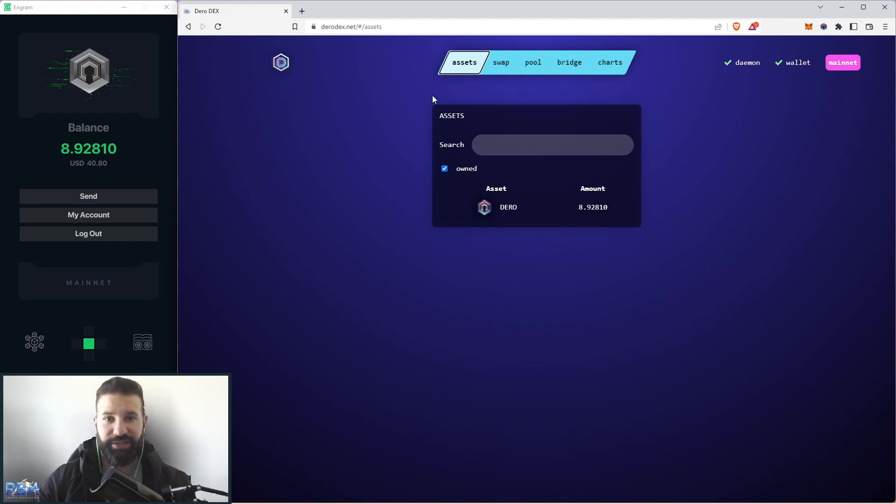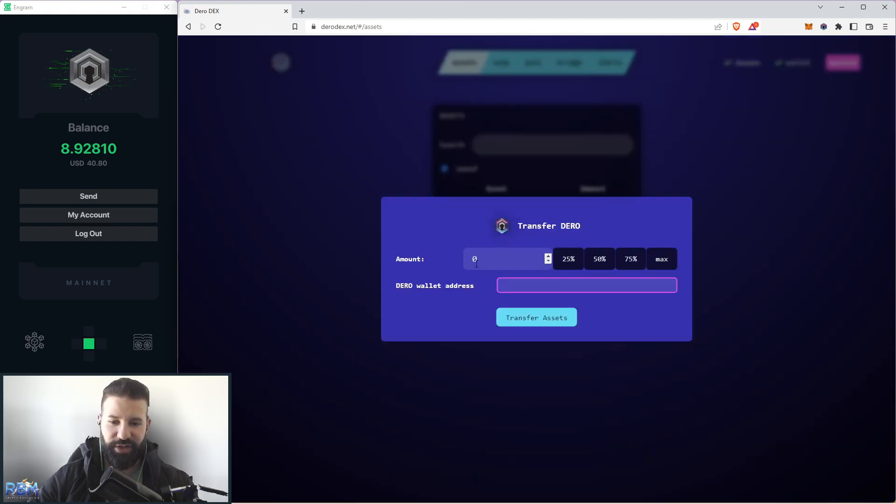The next section is assets, where you'll be able to see which assets you currently have in your Darrow wallet. Right now I have just shy of nine Darrow, which I'm going to be using in this tutorial to show you how to swap assets, how to bridge your Ethereum-based assets to the Darrow network, and how to provide liquidity to one of the pools on Darrow DEX. If you click on Darrow or any of your assets, you can choose to transfer Darrow to any specific wallet right within the platform itself.